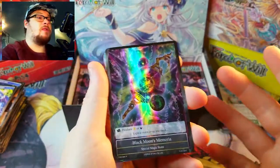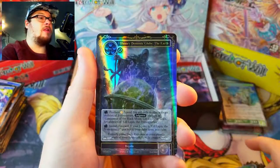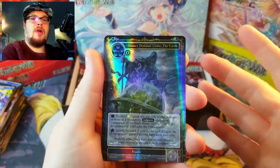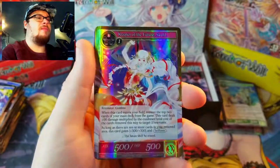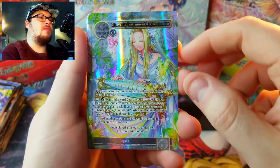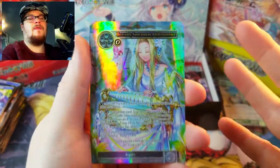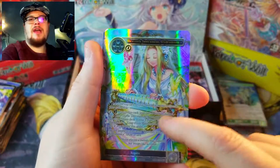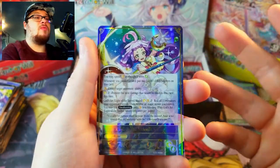Here are some of the pulls of the day — the Memoria, the Black Moon full art Memoria which is always pretty nice, Demonic Globe which might have some value though it's not the full art. We didn't get a lot of full arts, so many of these won't be super highly valued. Future Scroll is probably worth a buck or two. Hydro Monica is the only really good full art we got — which is crazy.